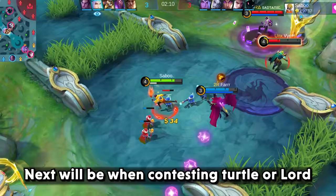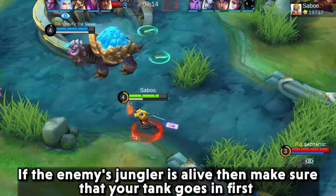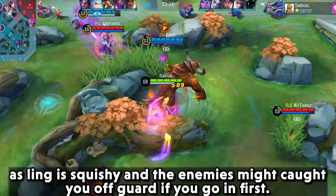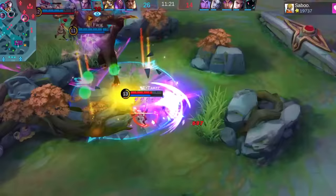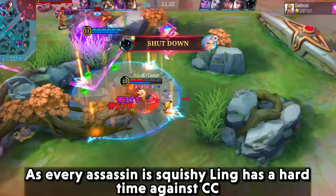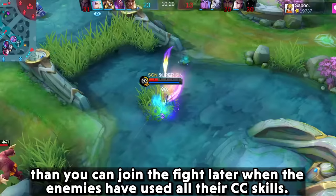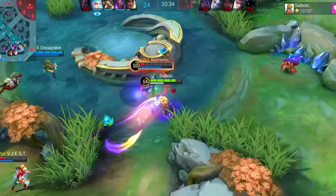When contesting turtle or lord, if the enemy jungler is alive, make sure your tank goes in first, as Link is squishy and enemies might catch you off guard if you go in first. Like every assassin, Link has a hard time against CC. Let your tank go in first, then join the fight later when the enemies have used all their CC skills.